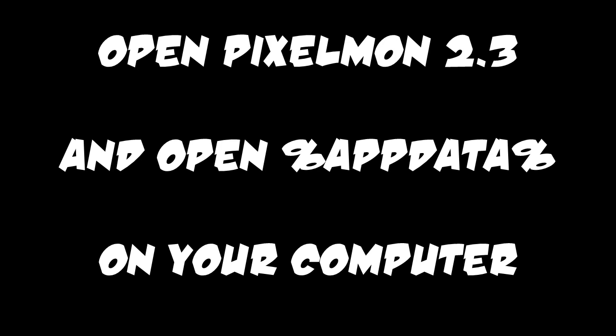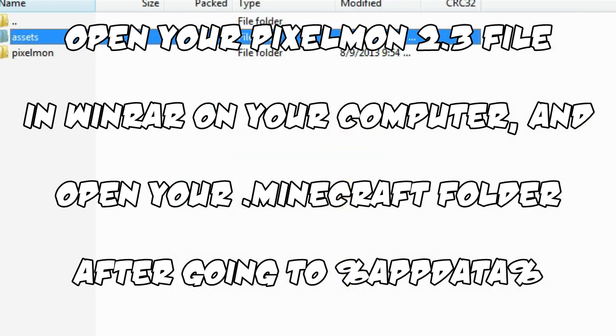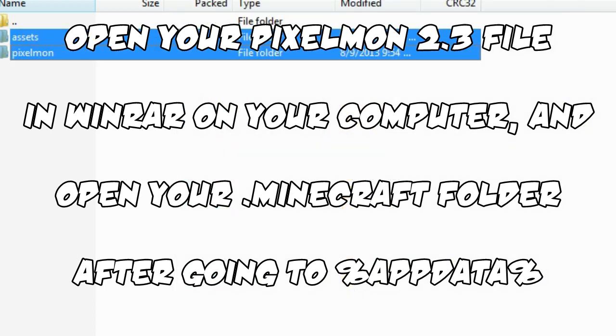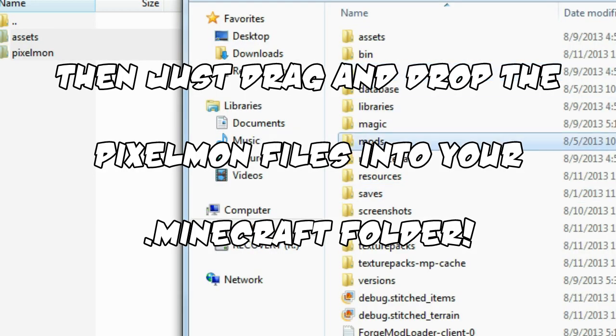Then you are going to want to open Pixelmon 2.3 and hit %AppData% on your computer, and click Minecraft after that. Then go into your Pixelmon files and select AdSets and Pixelmon, and go into your Minecraft folder and just drag and drop it right in here, where you see on the right of my screen. As soon as you drag and drop those in, just click yes if it asks you if you want to copy them there.